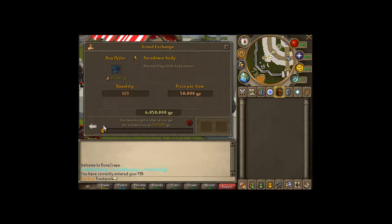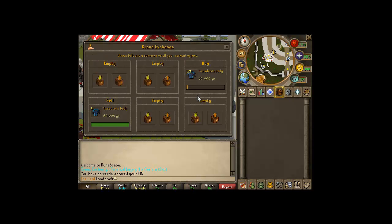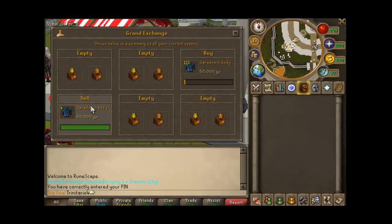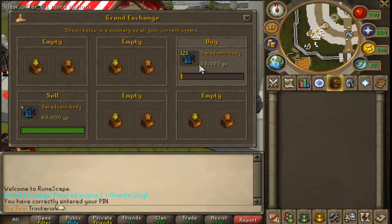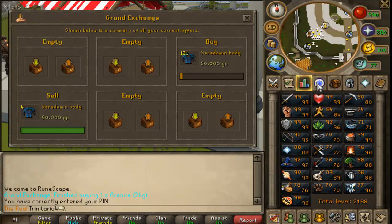Here's a little example of what I mean. As you can see, I bought some Saradomin body for 50k and sold it for more. It actually took me around two hours to buy, but that's fine because you don't need to sit there — you can do summoning, slayer, or any other skill while the Grand Exchange takes care of the item you're buying.